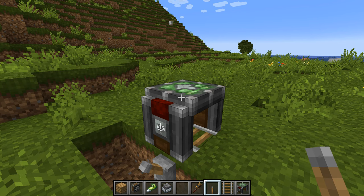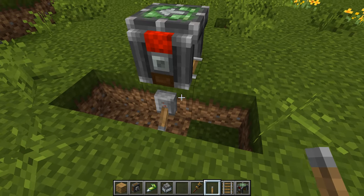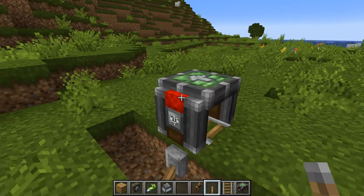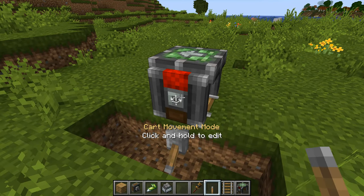The cart assembler has two states: it can be unpowered as it is now, or if you put some redstone into the block underneath it, you can see that it becomes powered and a little light shows on the sides of it. And that's going to become very important in just a second.